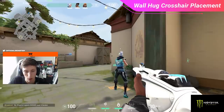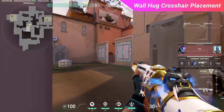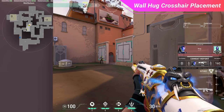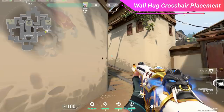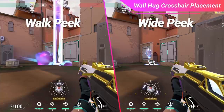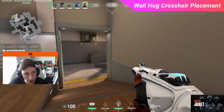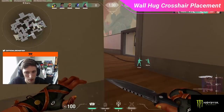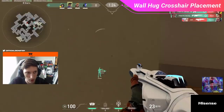There are three types of peeks to consider: a walk peek where they hold shift into the duel, a normal peek where they full-strafe then counter-strafe as tight as possible, and a wide peek where they strafe the length of two or three normal peeks to throw your crosshair placement off. With all three having different speeds, you need to find how much distance your crosshair needs from the wall. Walk or normal peeks are best punished with tighter placement, whereas wide peeks require wider placement to counteract their speed.